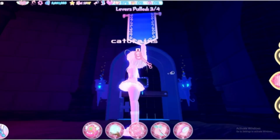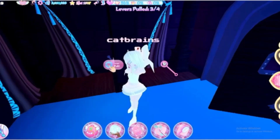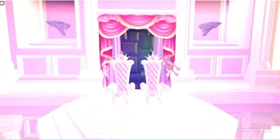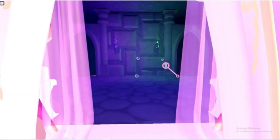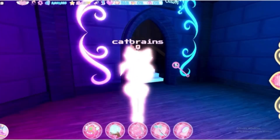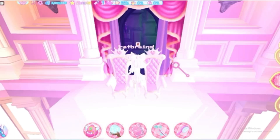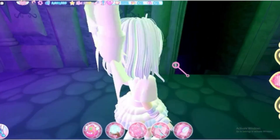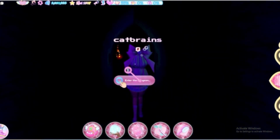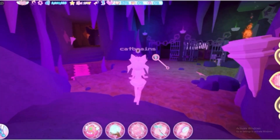We're going to walk over to this door with a blue banner, use the blue key, and it should open the door. Then we'll find the final lever — pull it — and it's going to do a cutscene showing that we've unlocked the dungeon. Now go back into the throne room, walk behind the couch, go down the stairs, and click to enter the dungeon.